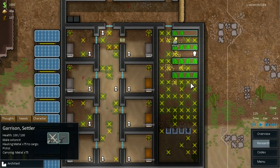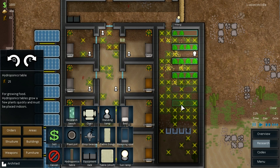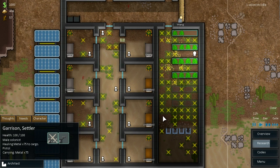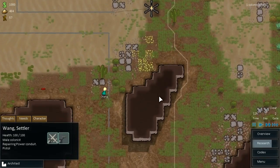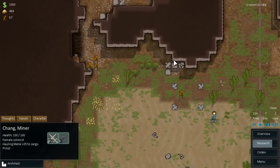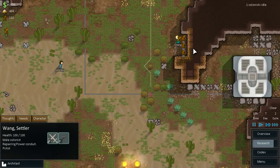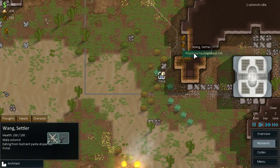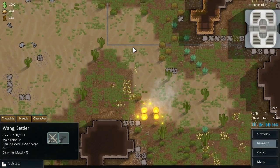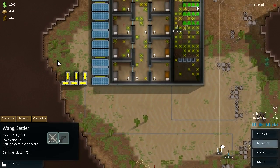We can actually put down a couple more hydroponics benches. That should do us for now, I think. They're slowly getting rid of the plants on and off — they've got a lot of other things to get on with right now, so not too worried about that. Chang, you can prioritize hauling some of that metal. Wang, you can haul some minerals as well once you're done repairing that conduit line. That's where that lightning must have struck — I'm not sure if that's going to affect us, I'll just risk it for now. Fire can spread and catches stuff on fire.